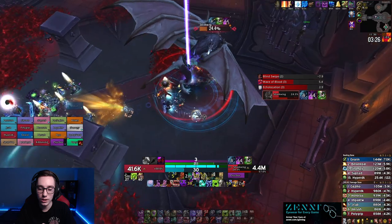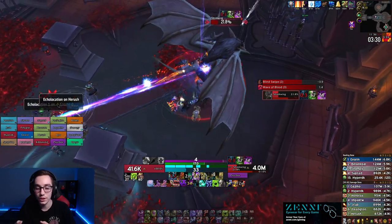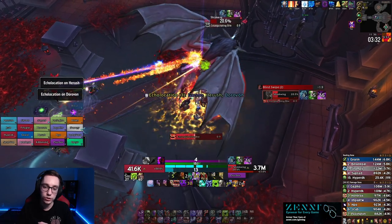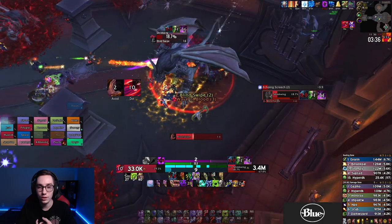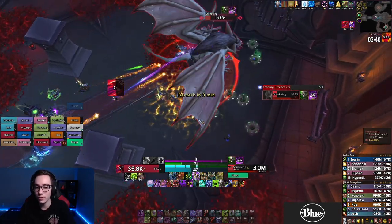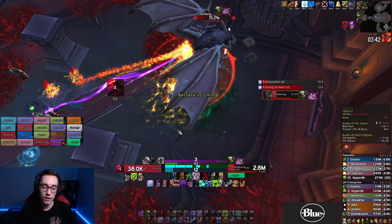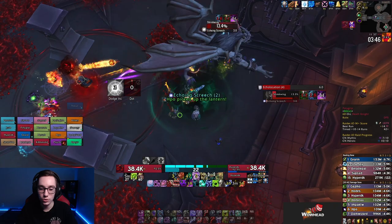One thing I missed the timing on: Soul Reaper the boss if she's in execute range right before you run to the pillar — that gives you a nice extra pop of damage that you wouldn't otherwise get. By the time you get back, Soul Reaper will be back up again, so you essentially get an extra use of Soul Reaper.